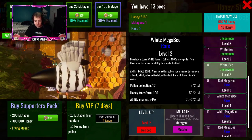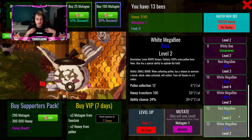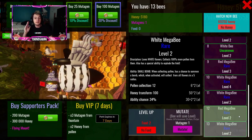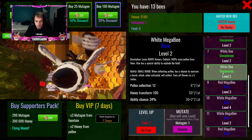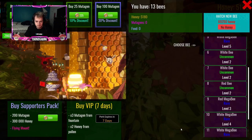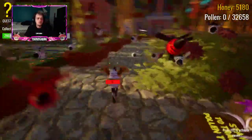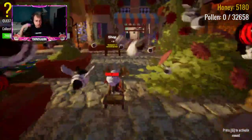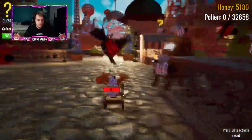I don't even have a blue bee, so what I suggest - what's been helping me out a lot - is getting one specific type of bee, because what I'm about to show you is really helpful. Let's try to mutate this one - oh, I got a red one. Go back over here into Zone 2. Once you unlock Zone 2, you're going to get this thing right here that I'm riding. It's like a cool little mount and you go so much faster, and it's so helpful.